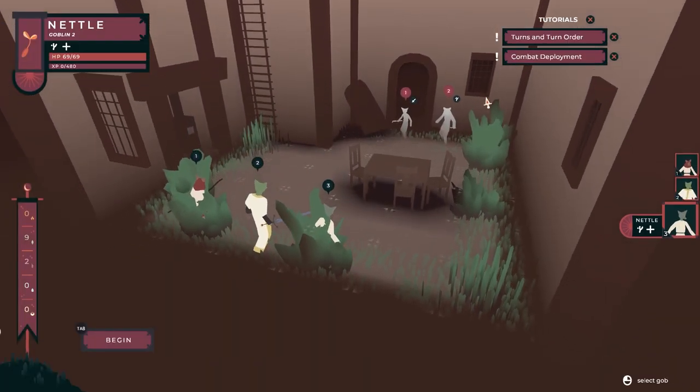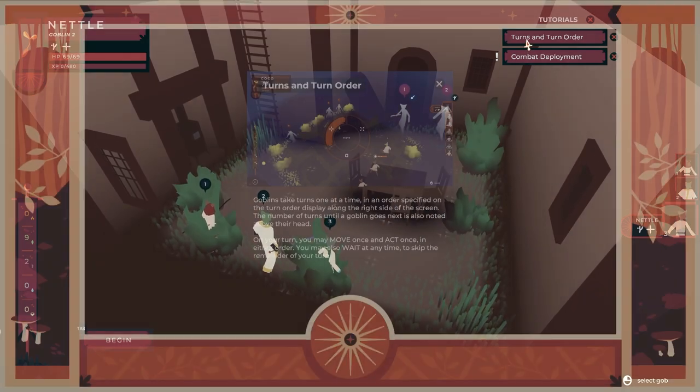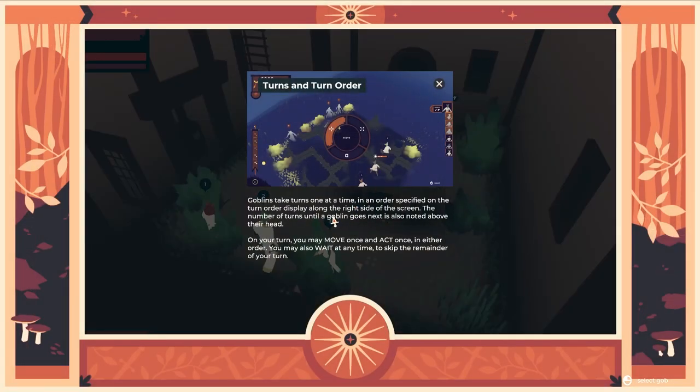Who are these blokes? Alright, turns and turn order. Goblins take turns one at a time in an order specified on the turn order display on the right side of the screen. Yeah, this is standard stuff. The number of turns until a goblin goes next is also noted above their head. Oh, okay, that's cool. On your turn, you may move once and act once in either order. You may also wait and skip the remainder of your turn.